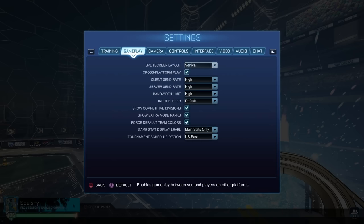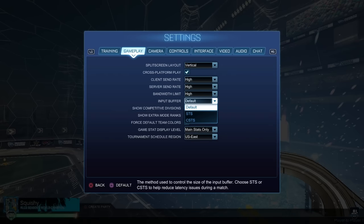We'll go into gameplay now. All of this stuff you can basically copy except for input buffer — these vary based on your internet. I think if your internet's unstable, you'd want to go with CSTS. CSTS is the best if your internet's unstable, and then STS is also good if your internet's unstable. I would use default if your internet's fine. If not, then go for one of those other two.